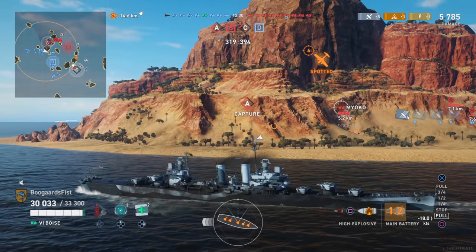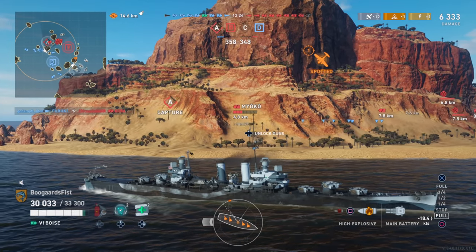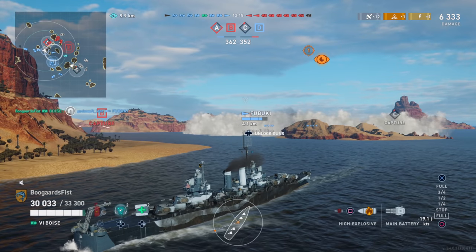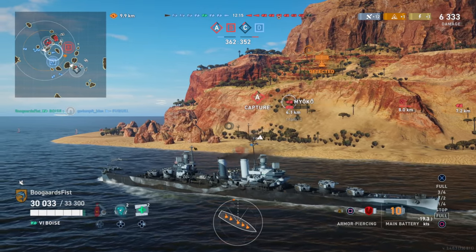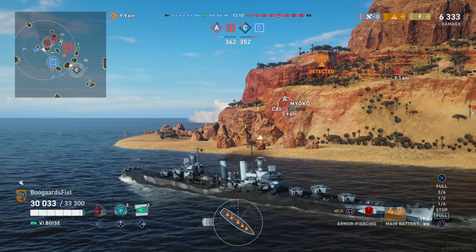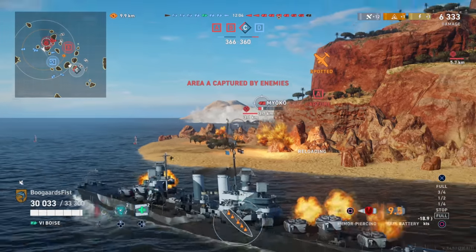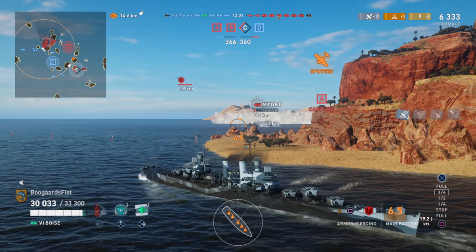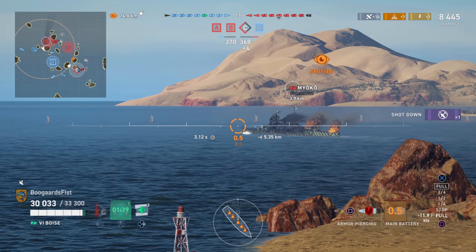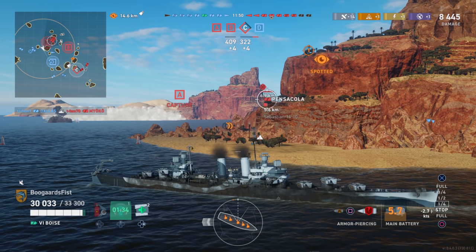We got a fire on the Aoba — he's down to about one or two K health. Either my fire or someone on the team should be able to finish him off. We glance up on the map, we're getting into A, and we do have a couple of cruisers that are potentially broadside. So look, we're backing up here at almost 20 knots. These American light cruisers tend to go backwards quite adeptly — keep that in mind. You got the ability to start and stop really quickly, go back and forth; if people start shooting at you, just pull behind cover.